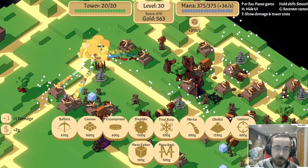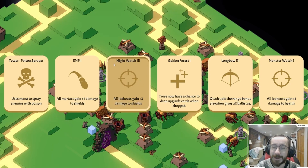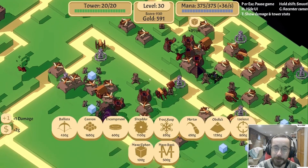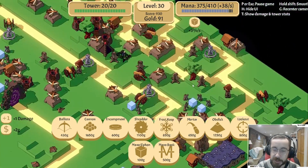There's still some worry about shields. Nightwatch could be the way to go, EMP could also be a way to go. Longbow can double the range bonus. I mean I kind of want to - not gonna lie. Screw it, just for fun, we'll go for it. One more mana bank - that might let us build another frost keep, maybe even an obelisk to help out.